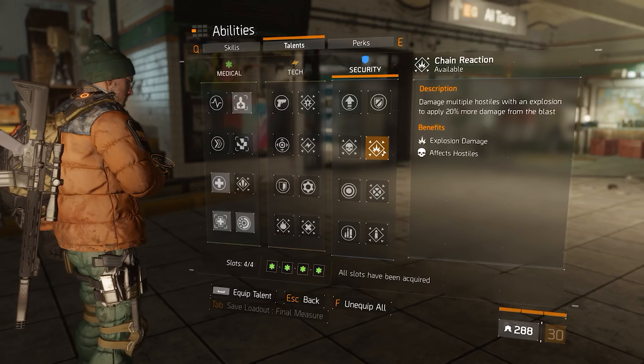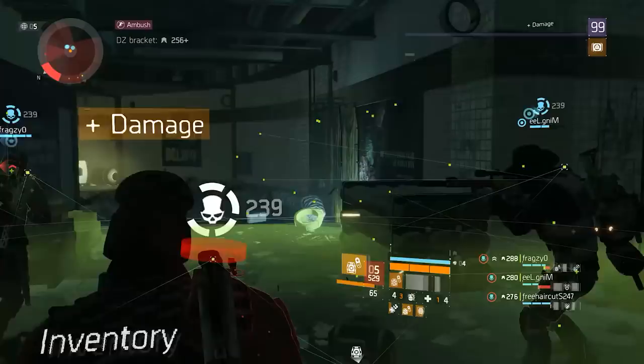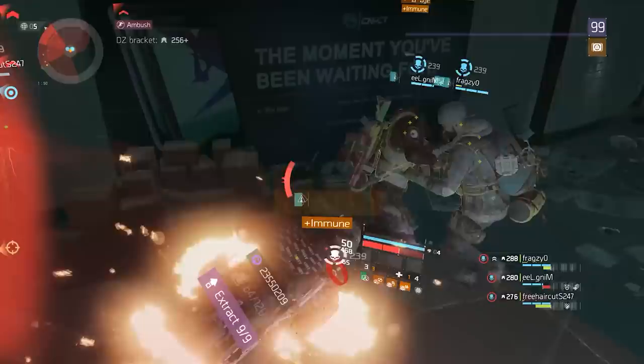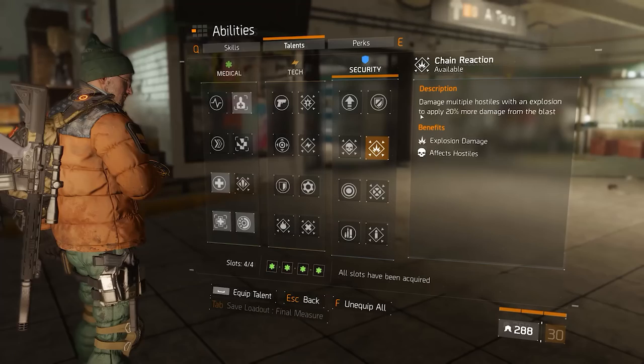I did consider going for Chain Reaction since I'm playing Final Measure and I'll get a lot of frag grenades back — you'd expect to hit multiple players with them a lot. But I wouldn't spec a talent towards grenades because when you're fighting good groups, a lot of those players are usually also running Final Measure already, so you're not going to get that much value out of it at the moments that actually matter. That's why I went with Critical Save instead, which still gives me a lot of value and has literally saved my life multiple times.